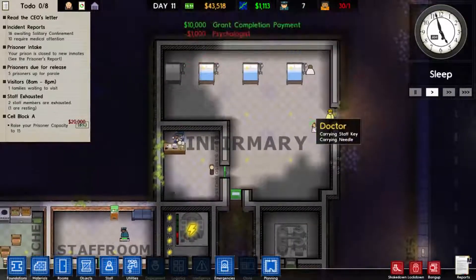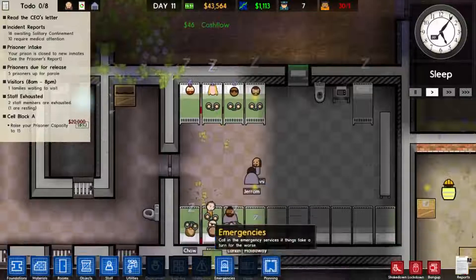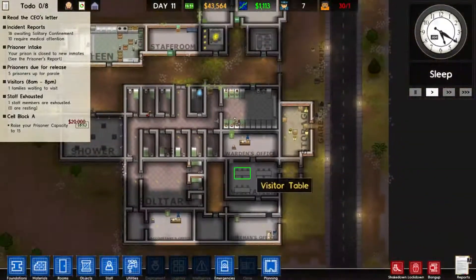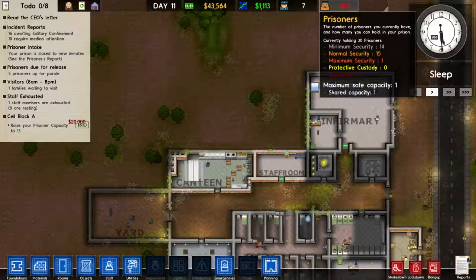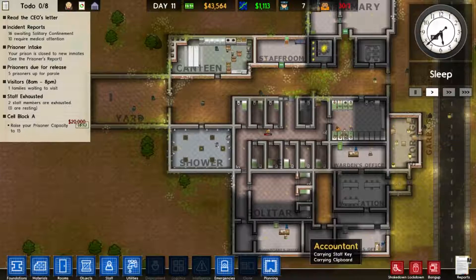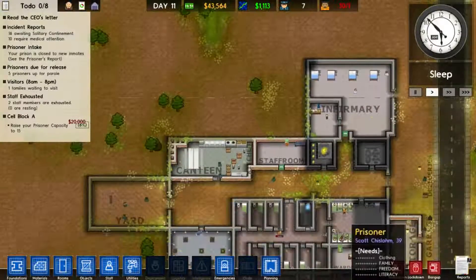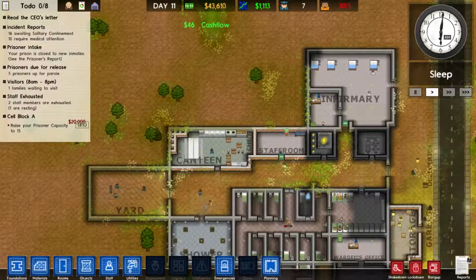I've now just got a 10,000 dollar grant. Cuffed while asleep - what is going on? I suppose that's just prison behaviour. I did pretty well today. I need to solve some issues with capacity - if anyone knows the answer to this question, I'm being incredibly stupid but if you can help me that would be fantastic. I've got an infirmary, got a load of money now which is really nice. All I've got to do is increase my capacity to 15 and I get another 20 grand, then I can build a huge holding cell and everyone can be happy. Maybe.